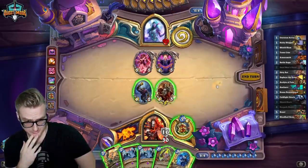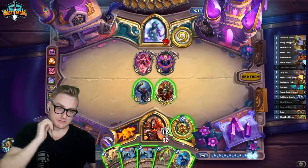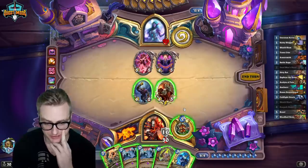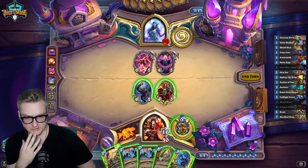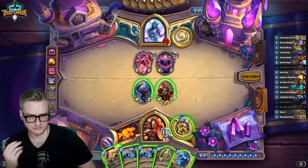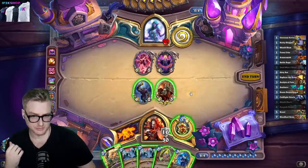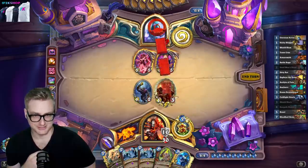I could brawl this and then hold light, because I might want to shuffle some more of the Kargath Primes into my deck. I could also just go here, here, and here. I don't really want to shuffle the Brawl, so I'd have to Brawl after the Dead Man's Hand. Hit him with the Gnome - this is the second one already.